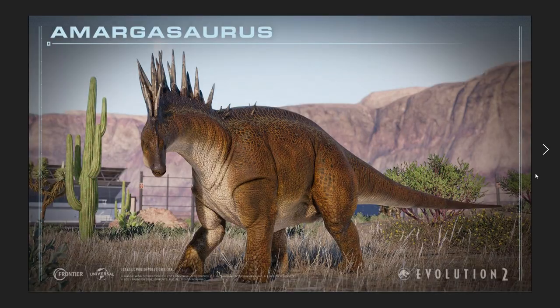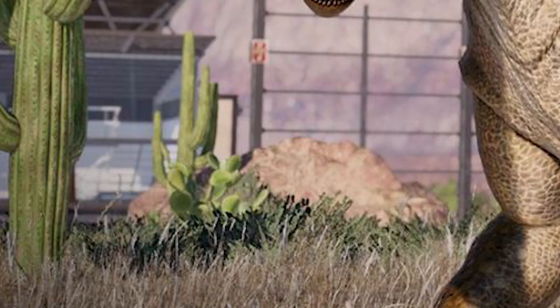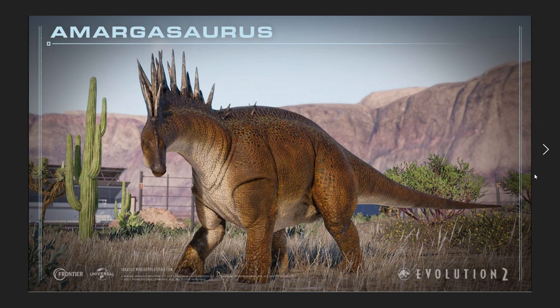Moving on to the next image, we have the Amargosaurus. Here, instead of huge snow-capped mountains, we have a very drastic contrast of what looks to be more of a desert. We've got cactus everywhere — a bunch of arid climate plants from this little saguaro-looking cactus, the really big tall boys and little tiny round boys, as well as dried-up yellowy-looking grasses and reeds along the bottom. We have a new species added to the game which is the Amargosaurus, and these just look so much better than what we've had in Jurassic World Evolution.